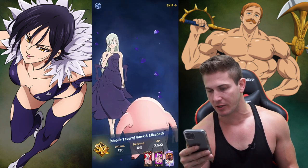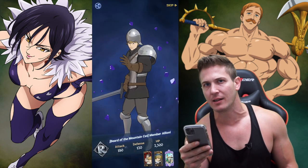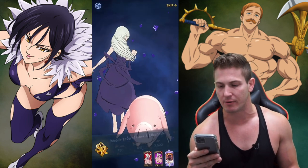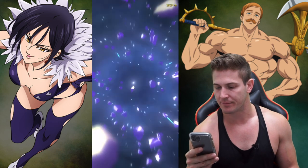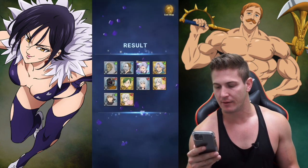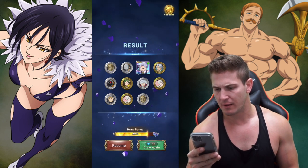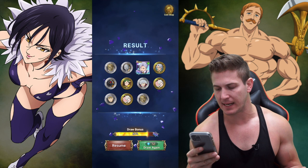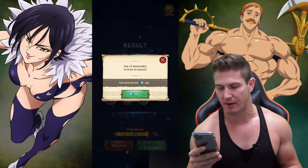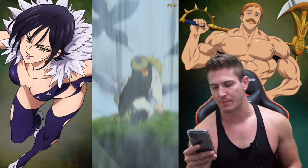We got an Elizabeth — this is the good Elizabeth. From what I hear, the SR Elizabeth and Hawk strength one — the red one — is actually pretty good, so I guess I'll save her. Holy Knight Ruin. So I guess that was the SSR. Wait, why didn't I get draw bonus? I thought I was just at 80% and the next one was going to be the guaranteed.